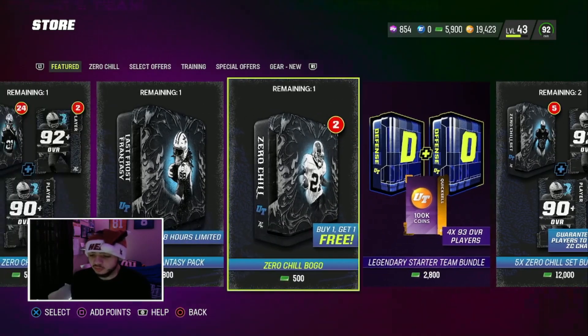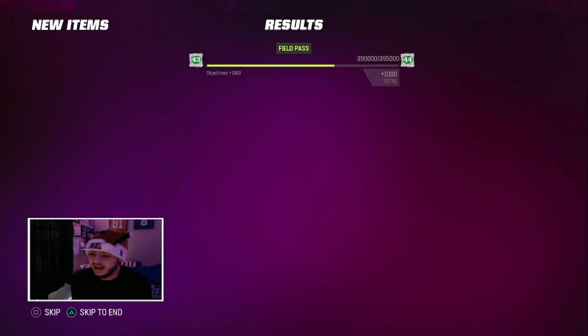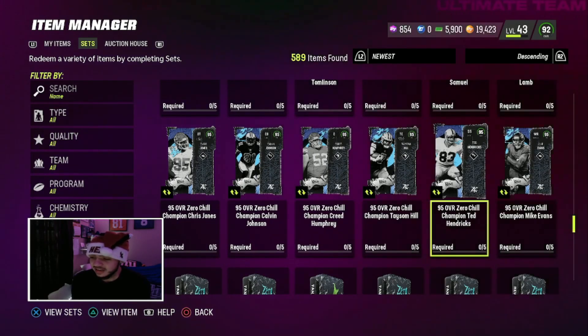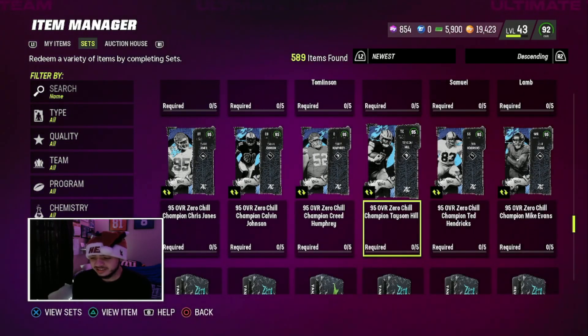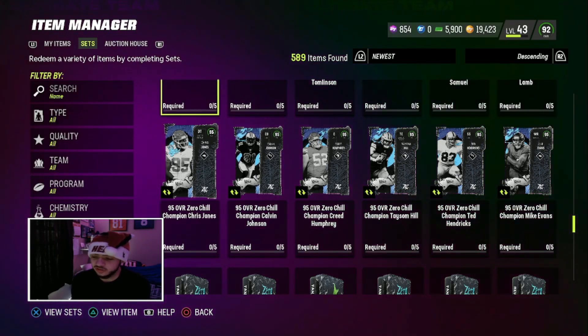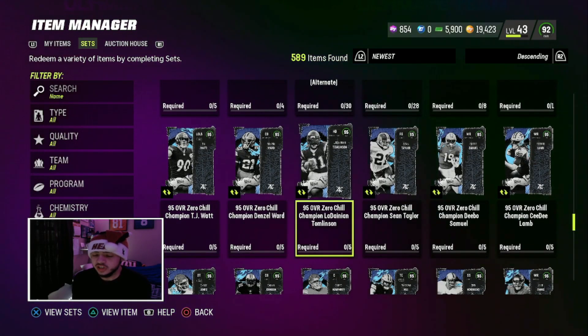We do have new Zero Chill players: LTD Bo Jackson, TJ Hockenson, CD Lamb's new card - got 95 speed, I need to get him. Ted Hendrix is old, Tasem Hill I want to say is old, Creed Humphrey's new, and Chris Jones is new. Those are really nice cards.